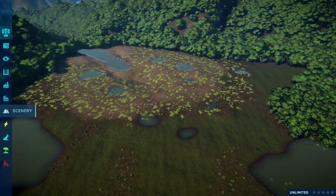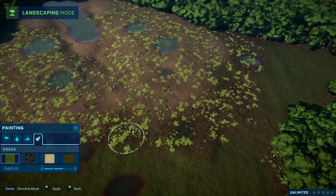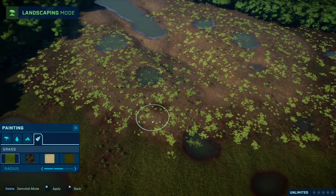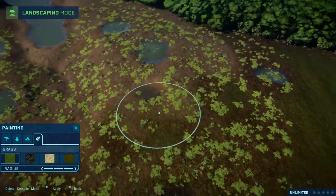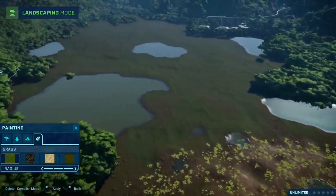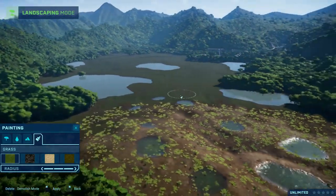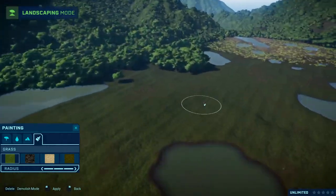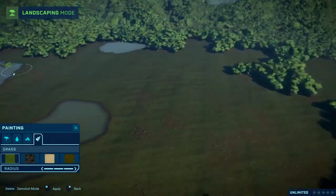I went ahead and quickly built that section. From there, you can see I'm just kind of transitioning the sand into the grass area, just by adding some grass spots and letting it break up the sand a bit. From there I go ahead and get a better idea and map out what I'm actually going to be doing.